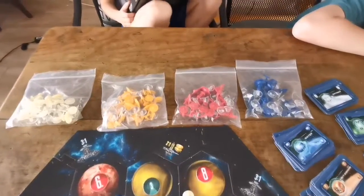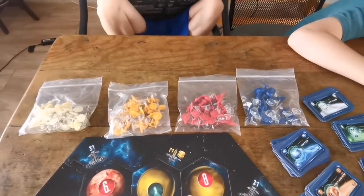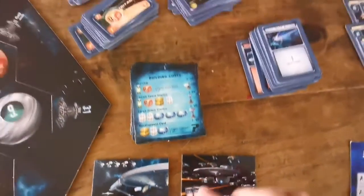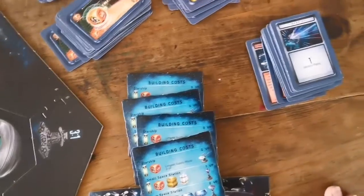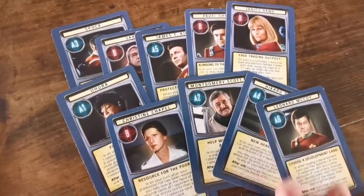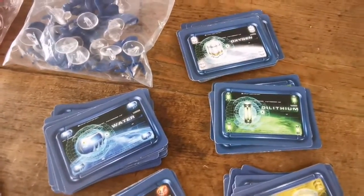I think it's going to be fun. So next we got the pieces — we put them back in the bags just so we don't lose them, because like I said, they're a little fragile. Then you've got your special cards: the largest Starfleet and largest supply route. These are your building cost cards, and here you have your support cards. So it's based on the original Star Trek with Captain Kirk. And here are your resource cards: food, titanium, water, dilithium, oxygen.